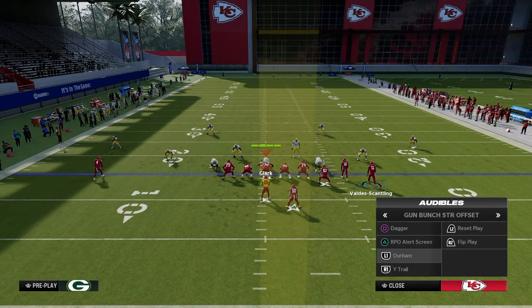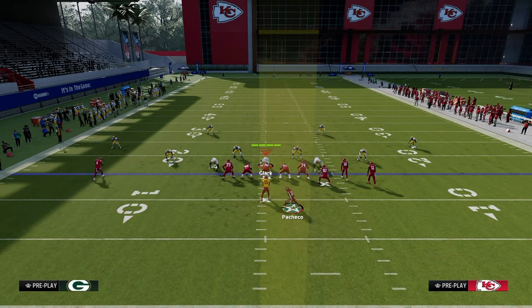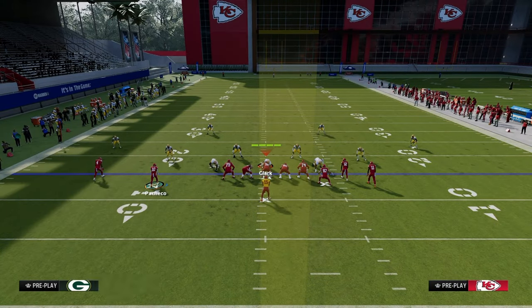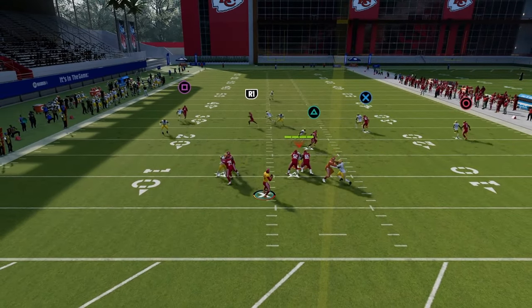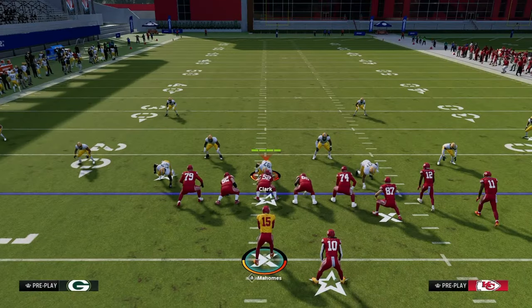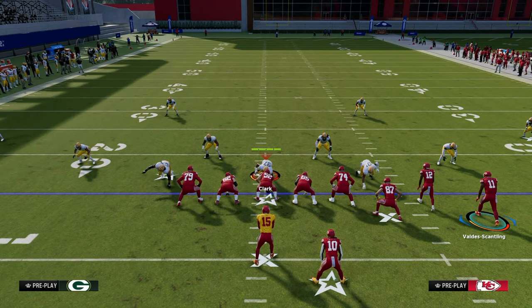Another really popular setup is from the play Durham: put the slot receiver on a slot apprentice post, motion the running back out, and put him on a drag. This gets clear-out routes on the field against zone coverage. The shallow cross concept occurs between the slot receiver and running back, with deep runoff routes opening underneath space to hit either the post or the running back on the drag.